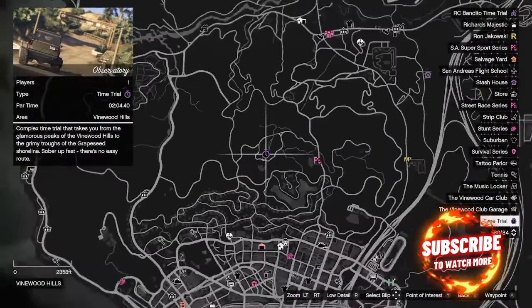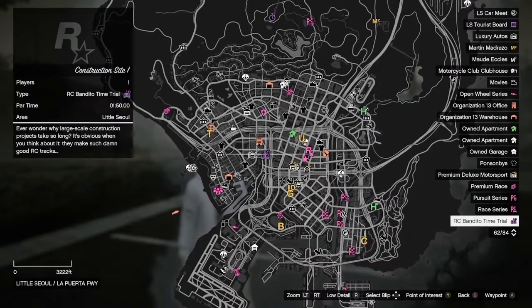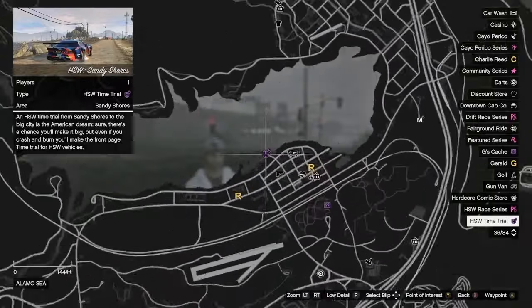And your time trial for the week is going to be at the Observatory, your RC Bandito time trial is going to be at Construction Site 1, and your HSW time trial is going to be located at Sandy Shores.